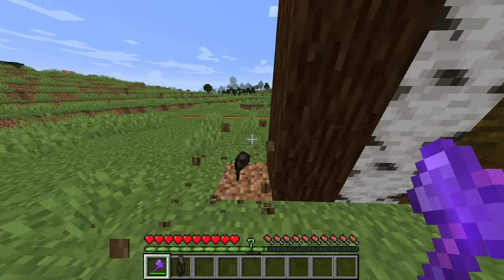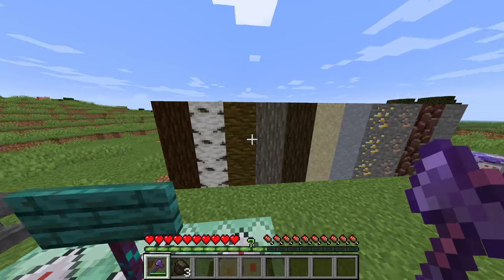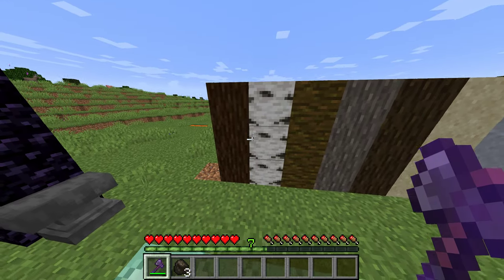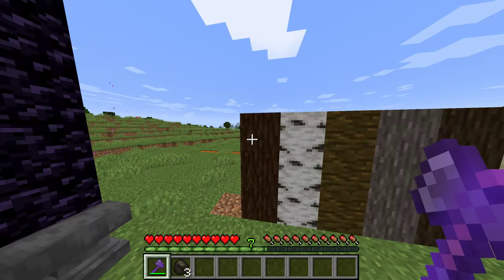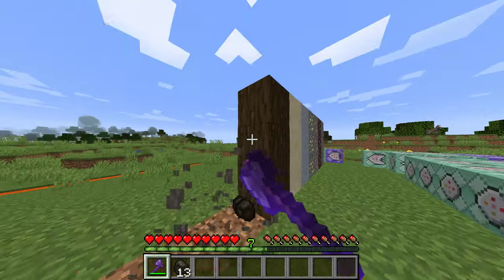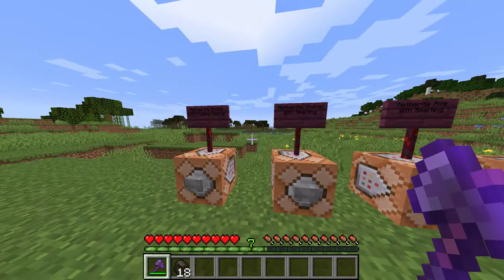So if I mine this it gives me charcoal — pretty cool right? Because in a furnace wood creates charcoal. I made a thing with the new tools where it smelts things with the enchantment. I was gonna make it a base thing because they're made of fire so they should automatically smelt stuff, but I thought it would be more fitting as an enchantment. Because if you're trying to mine a tree with a netherite axe and it just turns into charcoal as a base feature, that would not be fun. So it works with every wood type.